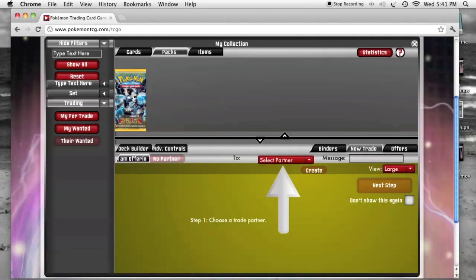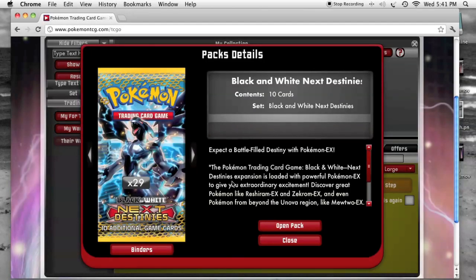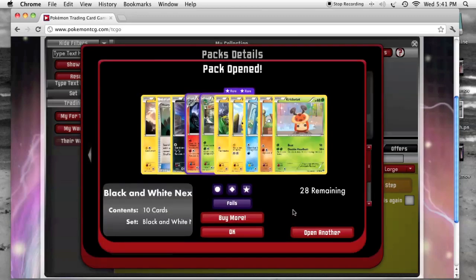Damien opened his 29 packs — it is now time for me to open my 29 packs of Next Destinies. Most of these actually came from the pre-release, trading all of my commons, uncommons, and bad rares to other people to get their codes, so I did not actually buy 29 boosters. Let's begin.